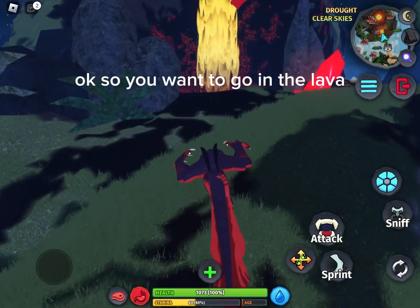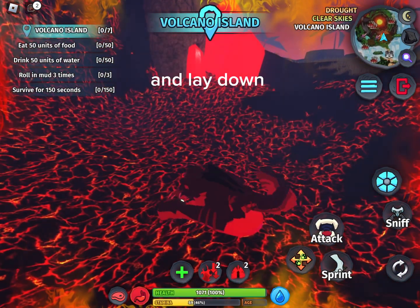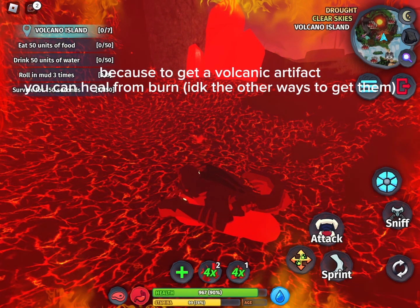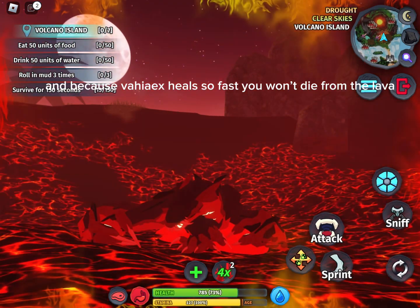You want to go in the lava and lay down. Because to get a Volcanic Artifact, you can heal from burn — that's one of the ways to get them. Vahy X heals so fast you won't die from the lava.